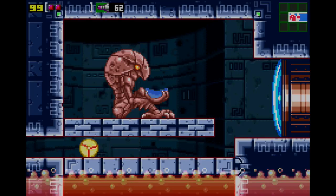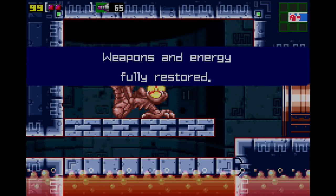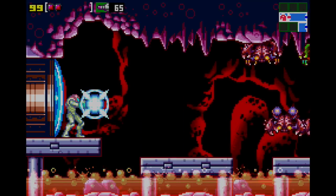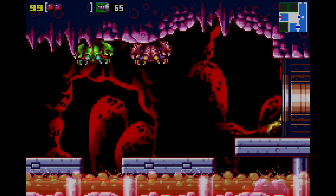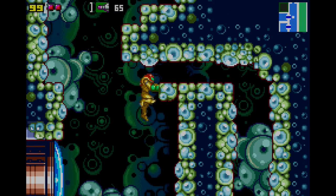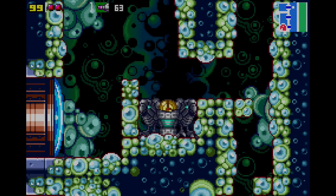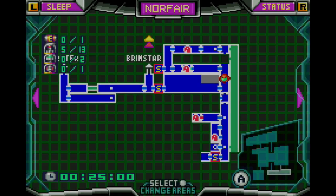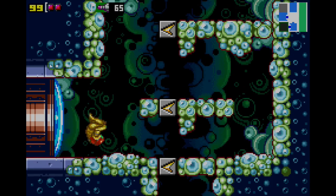I do want to refill my missiles - weapons and energy fully restored. We can actually come this way now - see how high we can jump. There's a launcher of some kind: you put a bomb in it, it activates, and that's actually how you get out. We've pretty much explored all we can right now of Norfair, so we're actually going to leave.